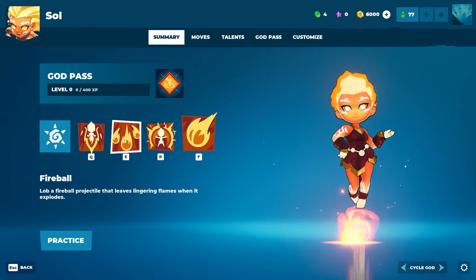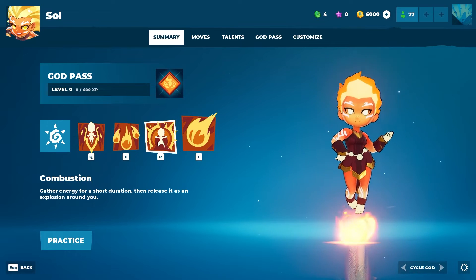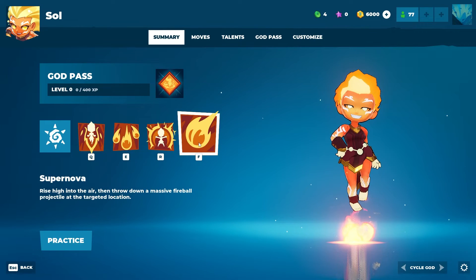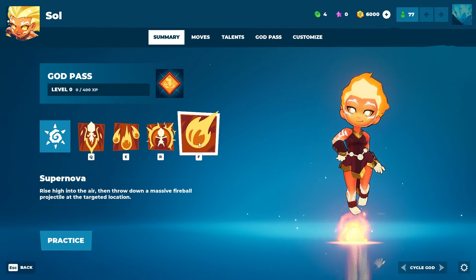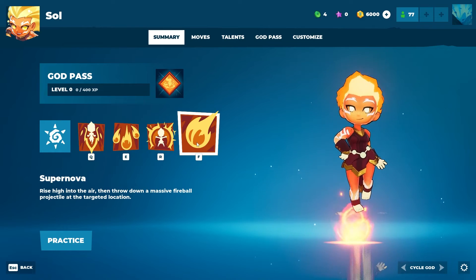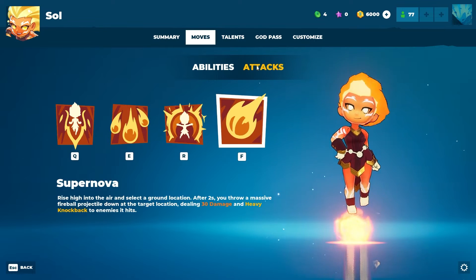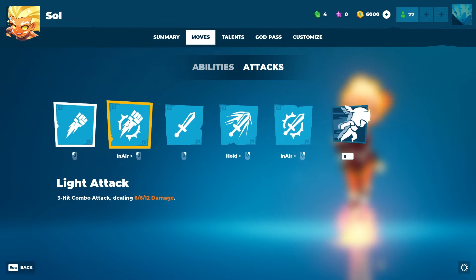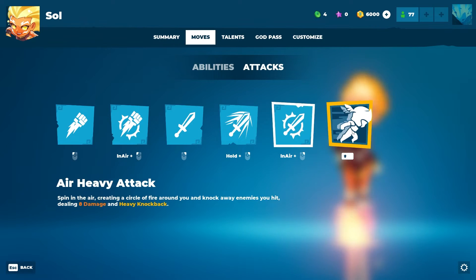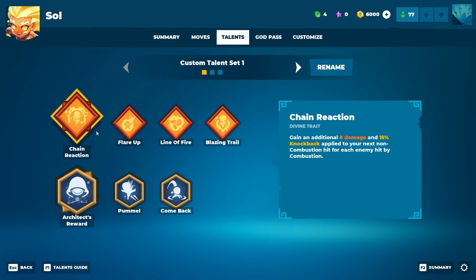Fireball: lob a fireball projectile that leaves a lingering flame when it explodes. Combustion: gather energy for a short period then release it as an explosion around you. And finally the ultimate is Supernova: raise high into the air and throw a massive fireball projectile at the target location. Her attacks are the same: light attack, air light, heavy attack, hold heavy, air heavy attack, and dodge.